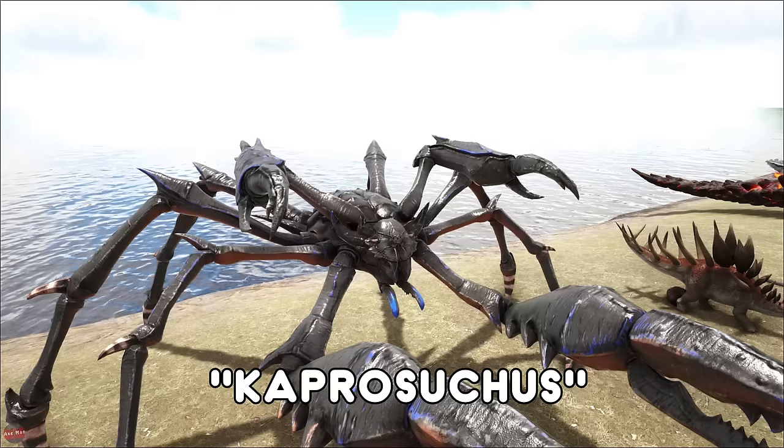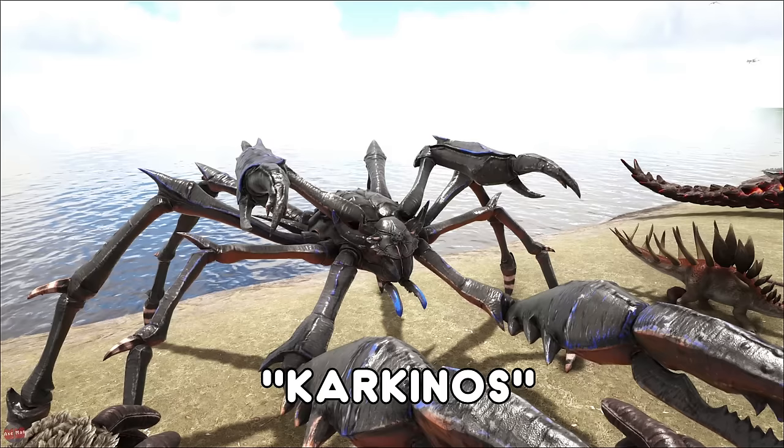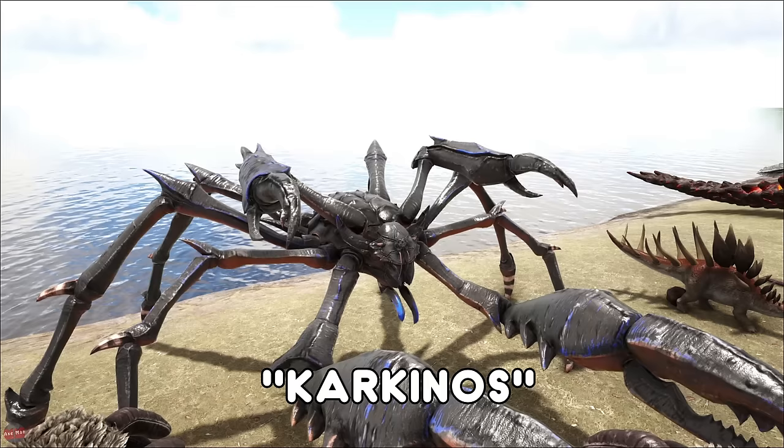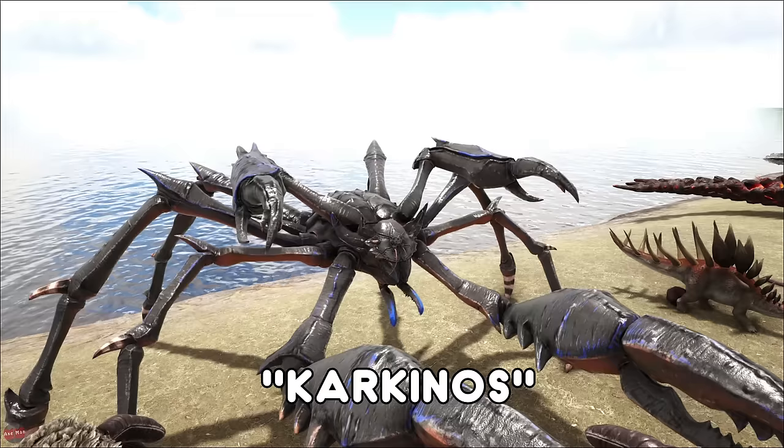The Karkinos from Aberration, the Giant Crab, can be used to pick up creatures in both of its claws — you can have two at the same time. It has a very big launch jump so you can jump over stuff really well. To tame it you do have to shoot catapult boulders into its face. If you're not careful and you hit its body it will die very quickly. So it's a little bit of a hard tame but definitely worth it.